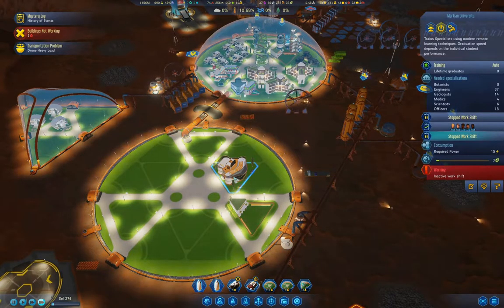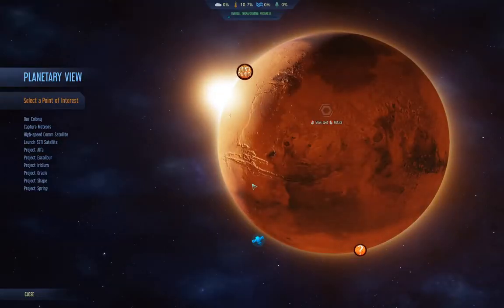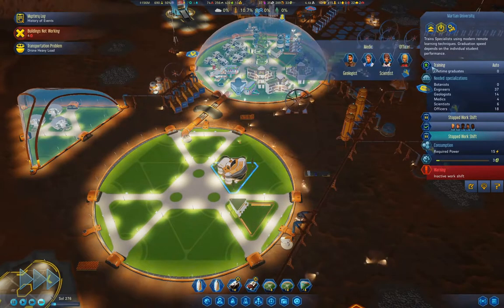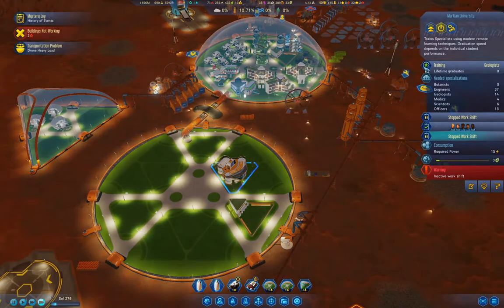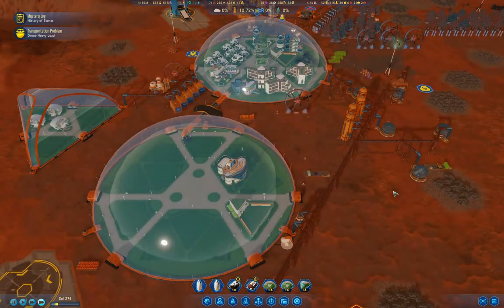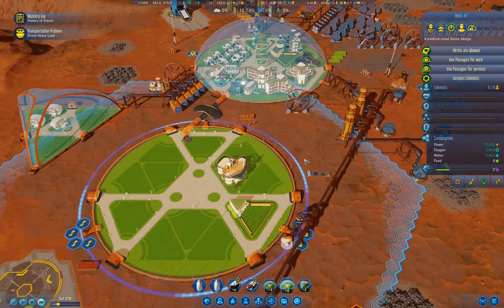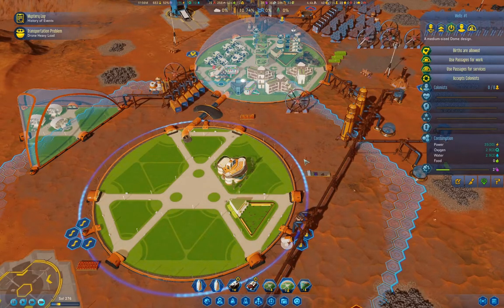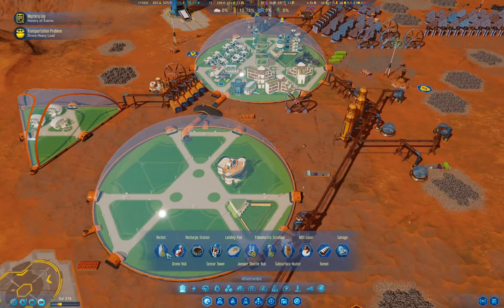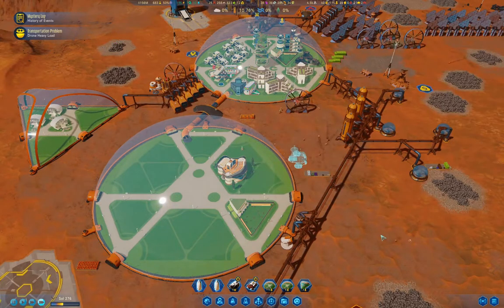Now here — what are we training? We need geologists for these. We're going to train geologists — that's definitely what we're going to do. What we also need is another drone hub, which we can stick right here. That seems like a good place to stick one.